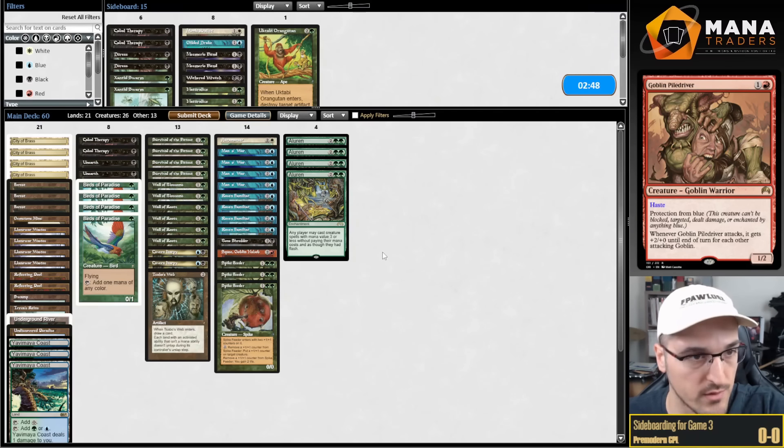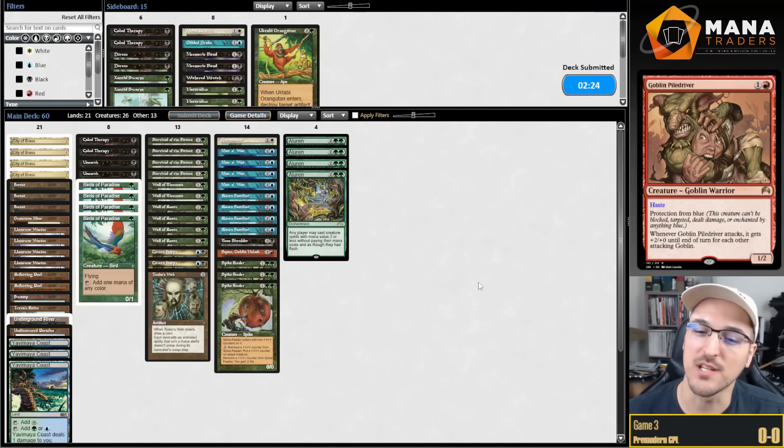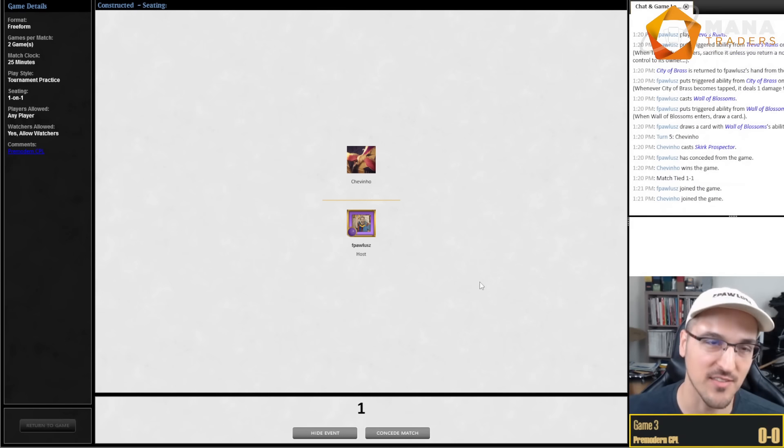Opponent seems to be in Mono Red, but that's okay. I'll submit the same sideboard. Goblin Warchief is so strong — giving haste to every Goblin is possibly the most underrated keyword in all of Pre-Modern. There aren't many creatures with haste in Pre-Modern, but that is a heck of a keyword.